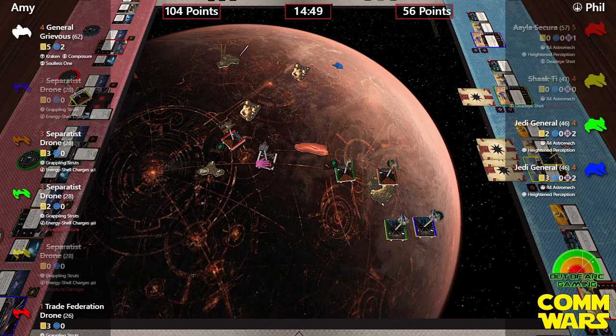Green has a bullseye but brown is at range one, too close for Energy Shell Charges to convert a focus into a crit — some relief for Phil. Grievous finally starts getting into the fight. A shot comes in on brown on the rock and Phil thinks it's obstructed, getting two hits, before remembering that Grappling Struts means it's not obstructed. Re-evaluating: one hit from one attack die. Then a range-one bullseye four-dice shot from green.